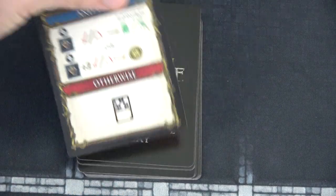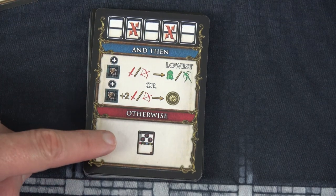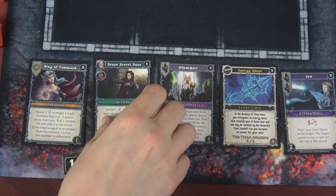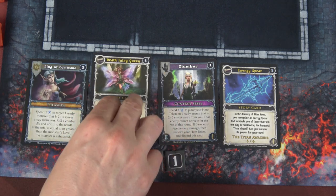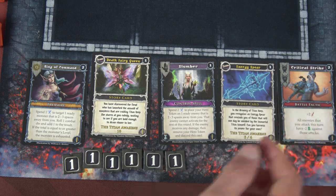Then let's flip our next one. This one we're just going to lose some more cards. If we don't have any enemies on the board, one of our heroes is going to have to take three damage, so I might want to leave one on the board. We're going to lose from the game the Sense Secret Door and Ice, and replenish them with the Death Fairy Queen story card and Critical Strike.